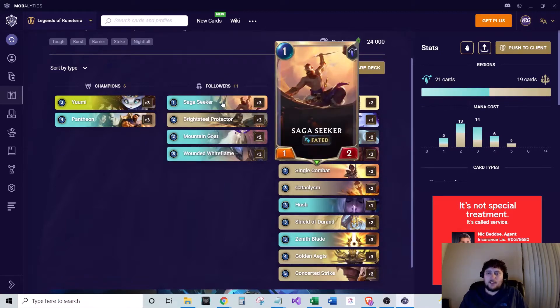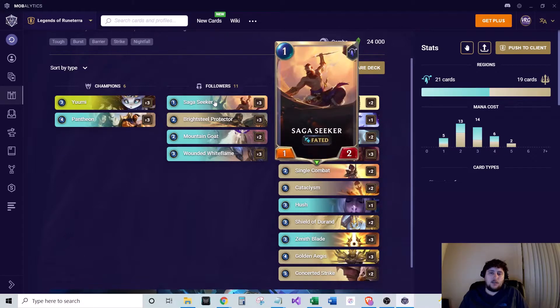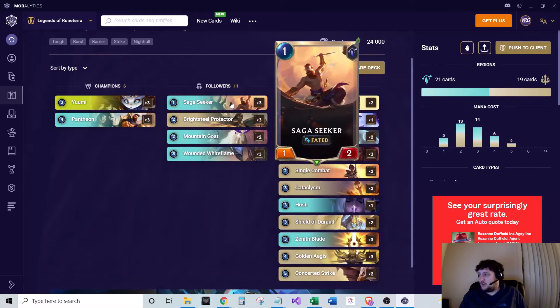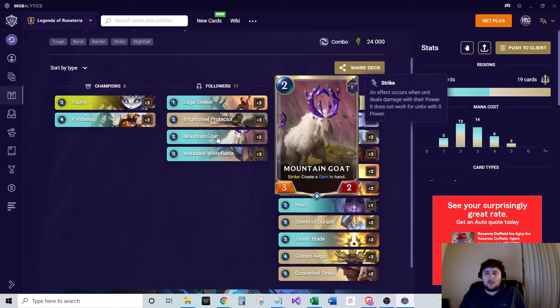The followers we run: three of Saga Seeker — it's the one mana one-two with Fated, so that grows really well with the spells. All the Fated cards gain plus one plus one for the first time they're targeted each round. We run three of Bright Steel Protector — it grants an ally barrier this round, so it counts as a target and also helps protect your units. Two of Mountain Goat — when it strikes, it creates a gem in hand, and those gems can be used to target your allies, which buffs and heals them: plus one plus zero and heals for one.